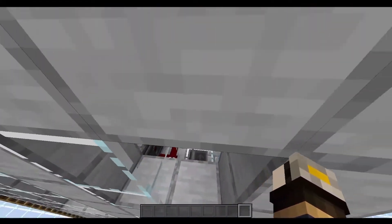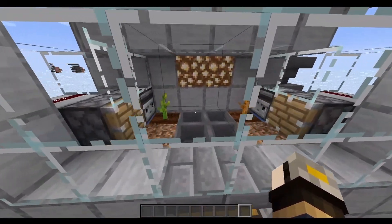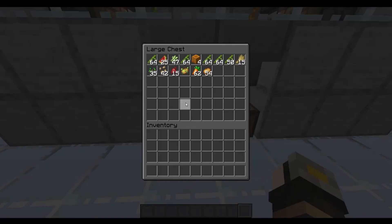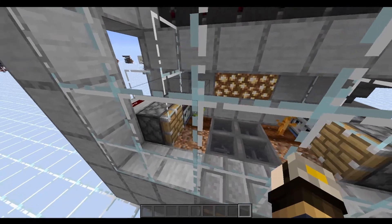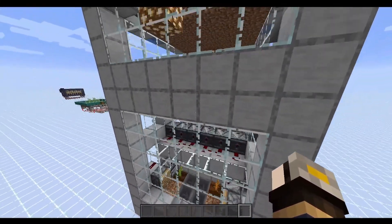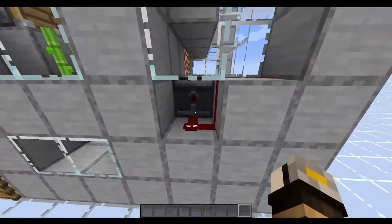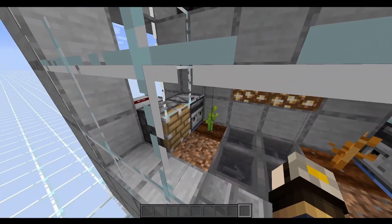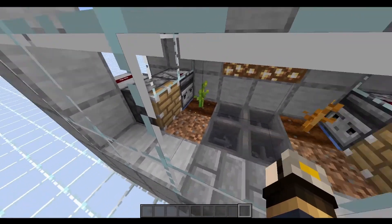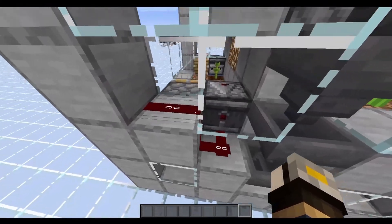That's kind of a joke, but I think it actually does work pretty well. The first thing we're gonna look at is the pumpkin and melon farm, which is right at the front and center of the entire thing. It's a typical auto pumpkin and melon farm — only one plant of each because that's what fits. It's basically an observer and a piston with a little bit of redstone in the back. The observer sees that something grew, the piston pushes it, it breaks, falls into the hoppers, and goes into the chest.